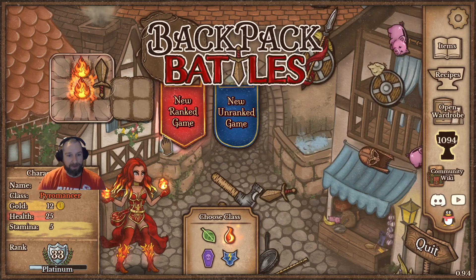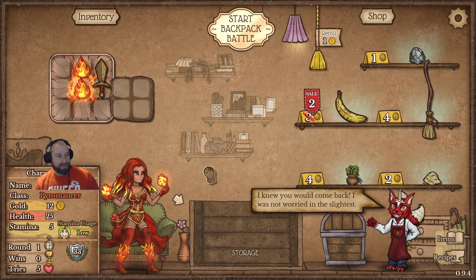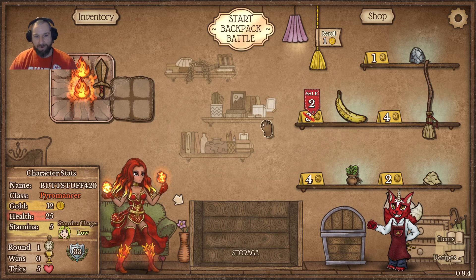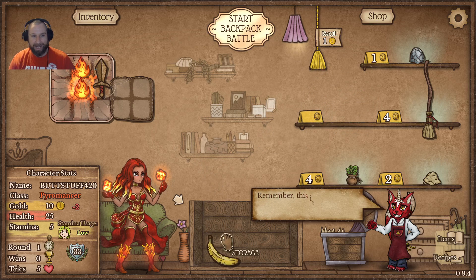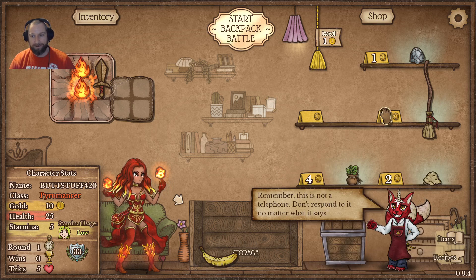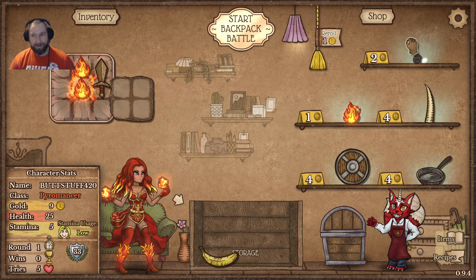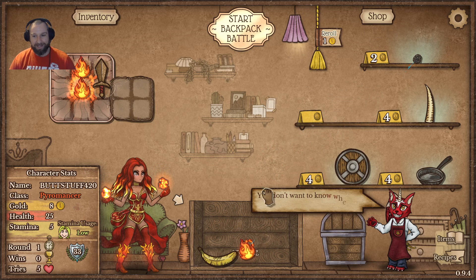That's a quick primer on the Pyromancer. Let's jump into a game and see if we can clean up some of these abilities. Within the shop, I'm happy enough to pick up this banana. As I've gotten more experienced, I really like on-sale items in the early game. It works nicely since you're typically running out of stamina early. I'll take a roll to see if anything else turns up. Kind of a crappy start — I'll pick the Flame; it only costs one mana. We'll take another reroll.